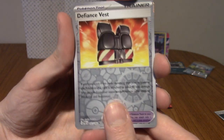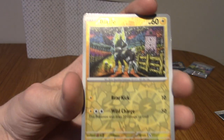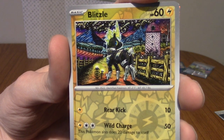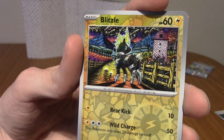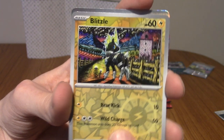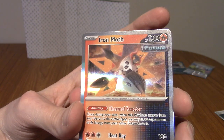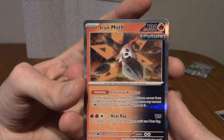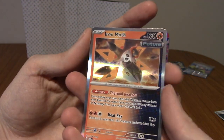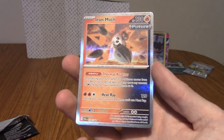Our first reverse is a Defiance Vest — very cool. Our second reverse is a Blissey. That's a very pretty piece of art, almost Edvard Munch-esque. And our rare is an Iron Moth from the future — really cool. I always love dual colour cards, and it's been a while since they've done that. Didn't they do it in Steam Siege?